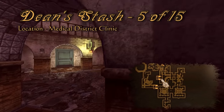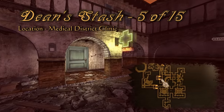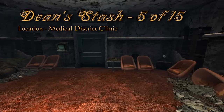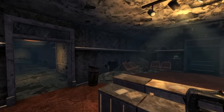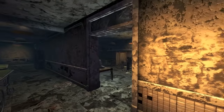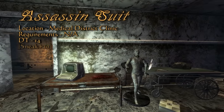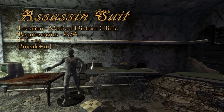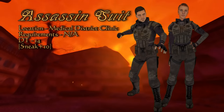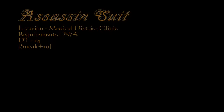Dodge the rogue radio signals and make your way into the clinic. Just to the left of the entrance you will find Dean Domino's fifth stash. And since you are still at the entrance of the medical clinic, if you take a right and follow the hallway down to the first door, you will be in a room where some strange experiments were happening. On one of the gurneys, you will find an assassin's suit — a great piece of armor for any courier at this point. As its name implies, it's directed towards stealth, giving a sneak bonus of 10 and a damage threshold of 14.